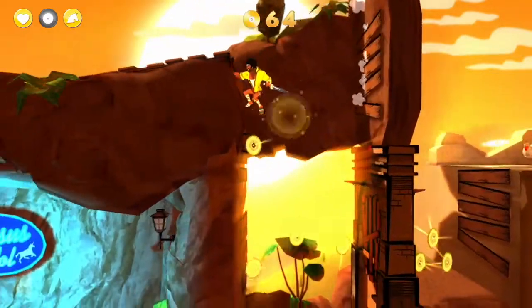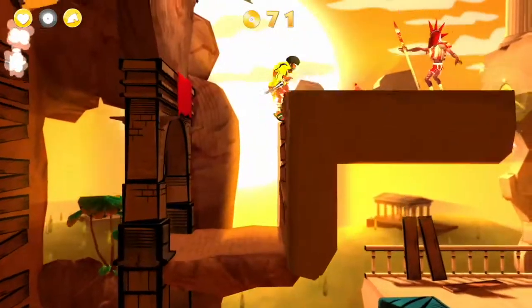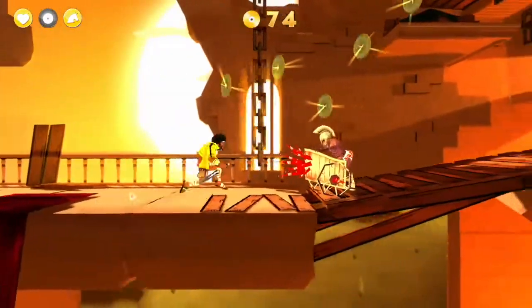Jump across, slide down, jump back across to the left, slide down. Jump to the right and swing your melee at the same time to break that door. Kill that guy and then fall down.